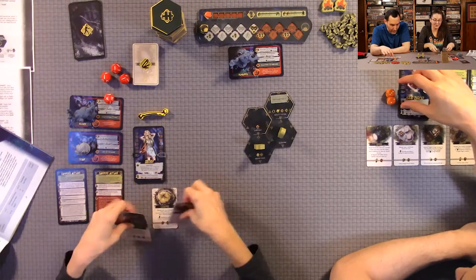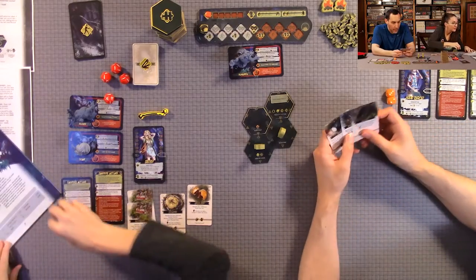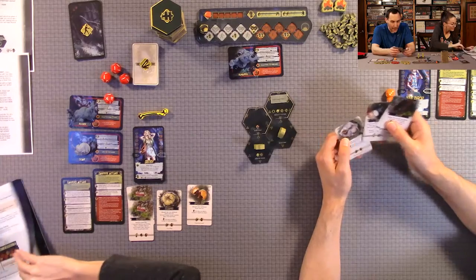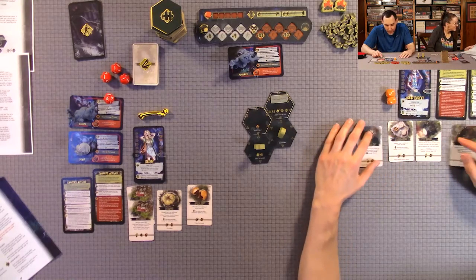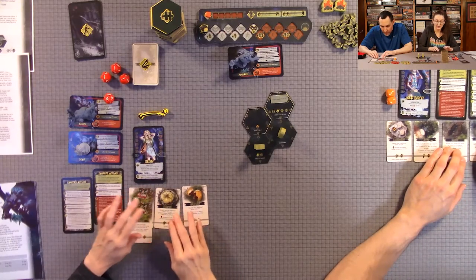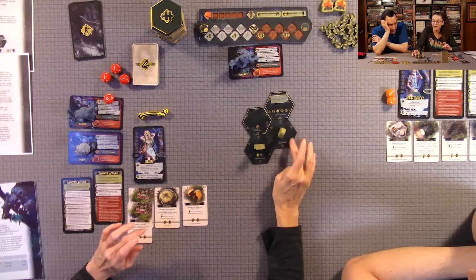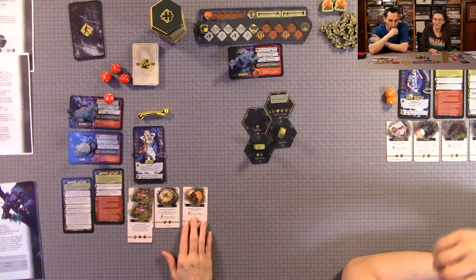You start out with four utility cards — these help you throughout the game. There are different types: food, medicine, gear, exploration, and combination cards. You can trade cards when you're on the same tile as another player. There are also cards that let you heal each other if you're on the same tile. These are very helpful to survive, but they can also hurt you because some bears target whoever has the most food.